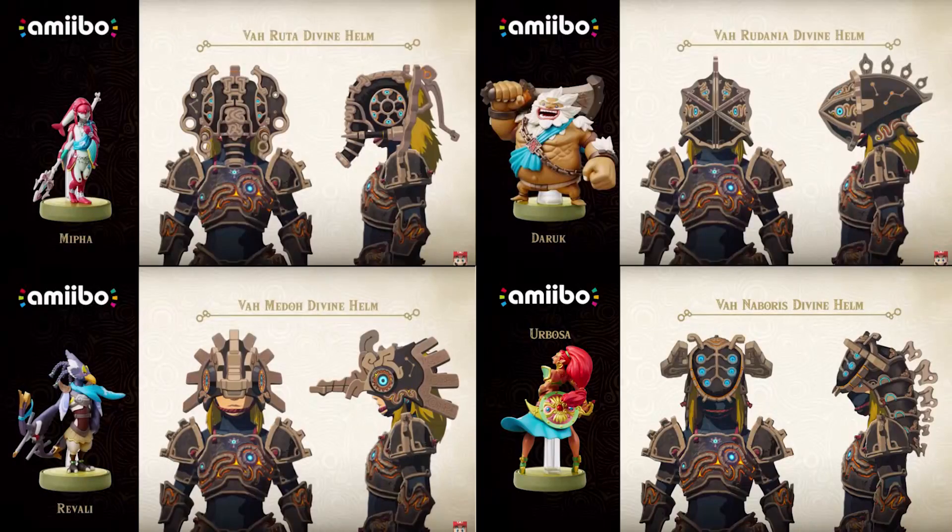Hopefully you guys were able to pick up a set of Champion amiibo, and if you want to use them in Breath of the Wild to get the Divine Beast helmets, make sure to download Patch 1.3.3.